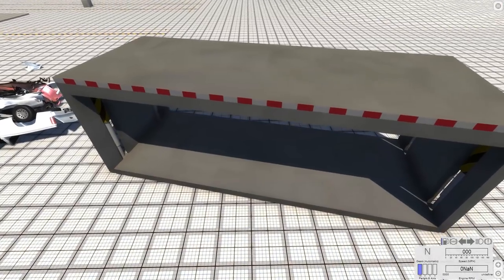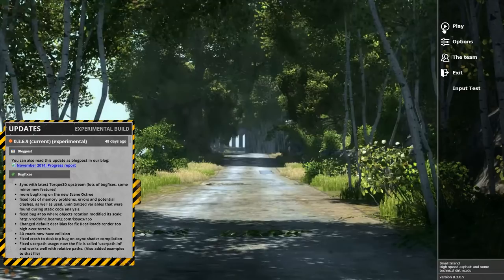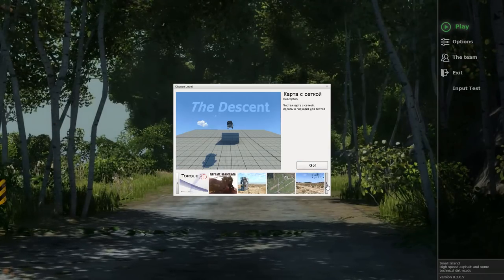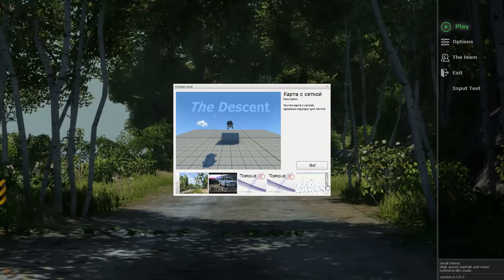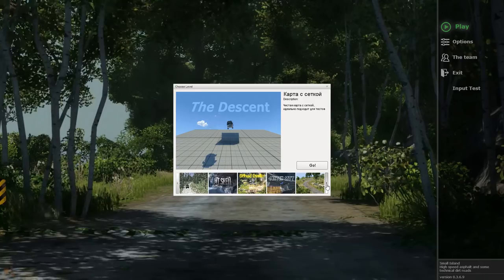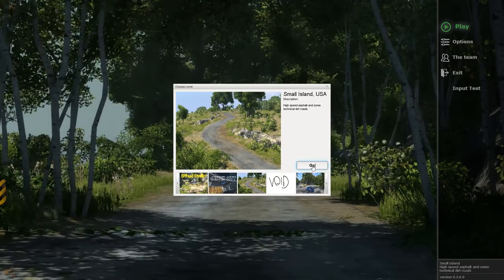Let's go and delete some of these so I'm not lagging so bad. Game crash — so I guess the fastest way to remove the cars is just to restart the game as you're seeing now. It's an unfortunate annoyance but it happens. Since it crashed, let's go to a different map — let's go to Small Island USA.